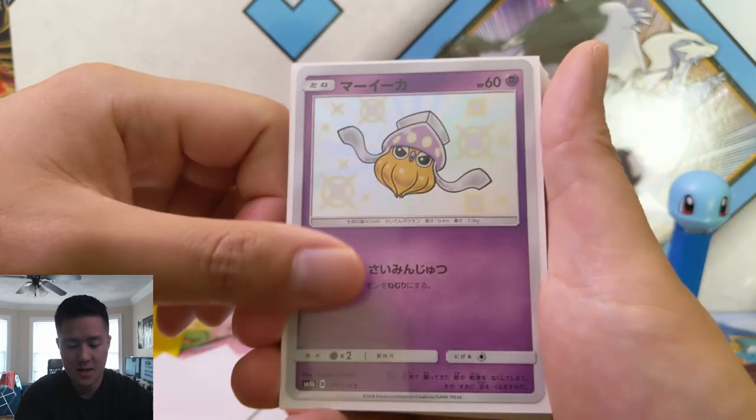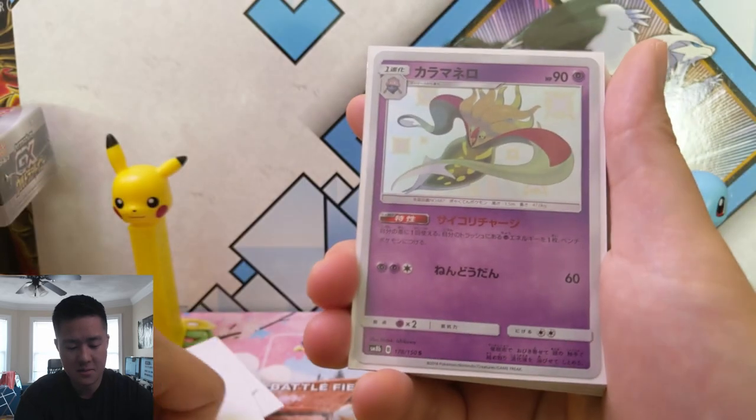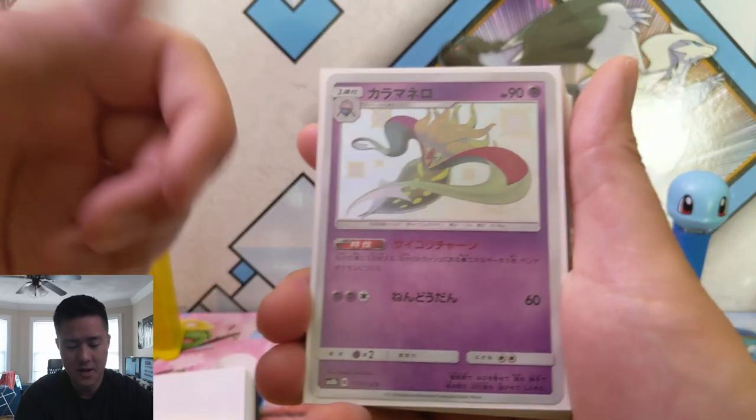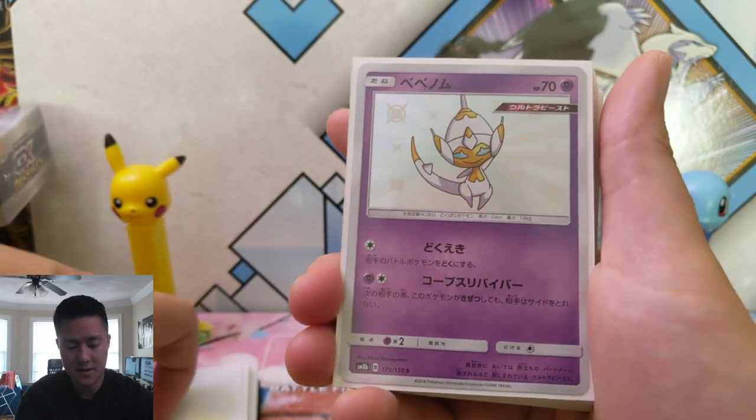Shuppet — not bad. Inkay is okay. But this Malamar — I can't remember if Malamar is rotating out, but this was another one that I feel like people would have loved to swag their decks with.